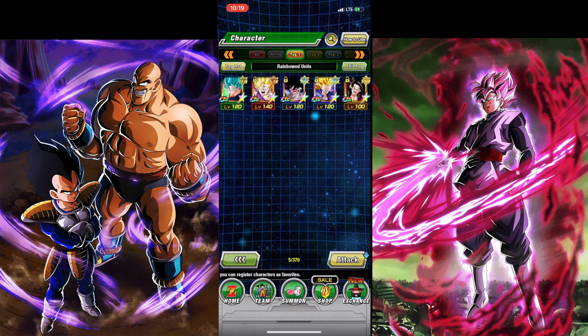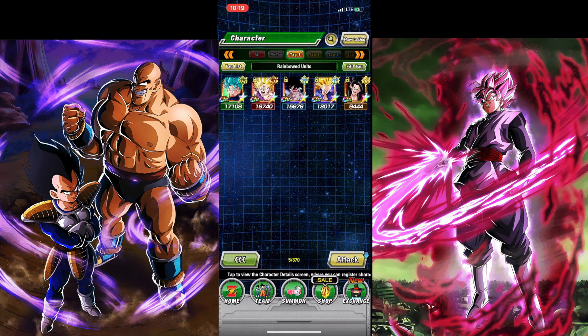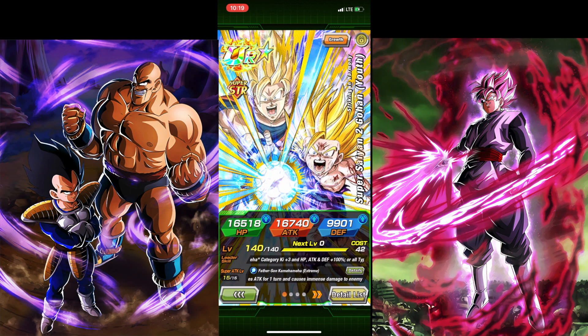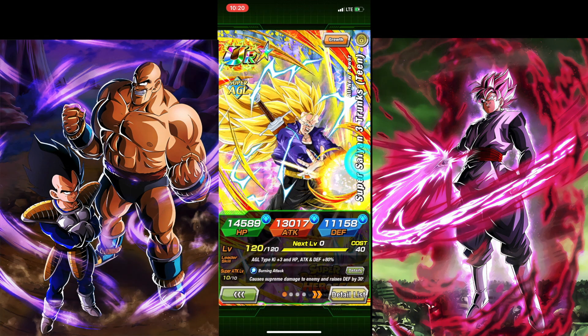These are the only rainbowed banner units and Dokkan Fest exclusives I've got so far. This Goku technically doesn't count because he's a free card Dokkan gives you. I managed to rainbow this TEQ Vegeto Blue during the fourth anniversary — save your stones, you'll get great value. I also have Super Saiyan 2 Gohan from the 300 million download celebration; he hits really hard. Then there's Turles, still one of the best support types in the game.